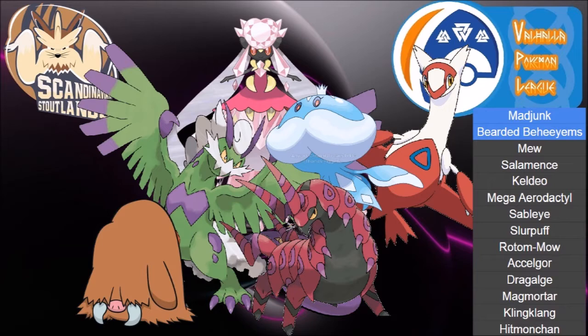That's the team preview. I'm seeing Mew, Keldeo, Aerodactyl, Sableye, Rotom-Wash, and either Excadrill or Dragalge coming. Knowing my opponent, Hitmonchan has to come too, and I'm pretty sure he will go for Excadrill over Dragalge. Keldeo makes sense, Mew makes sense, Miracle makes sense, Sableye makes sense — outside of that he can bring whatever he likes. Diancie is going to play a primary role here; as long as Diancie is healthy I should win this match.